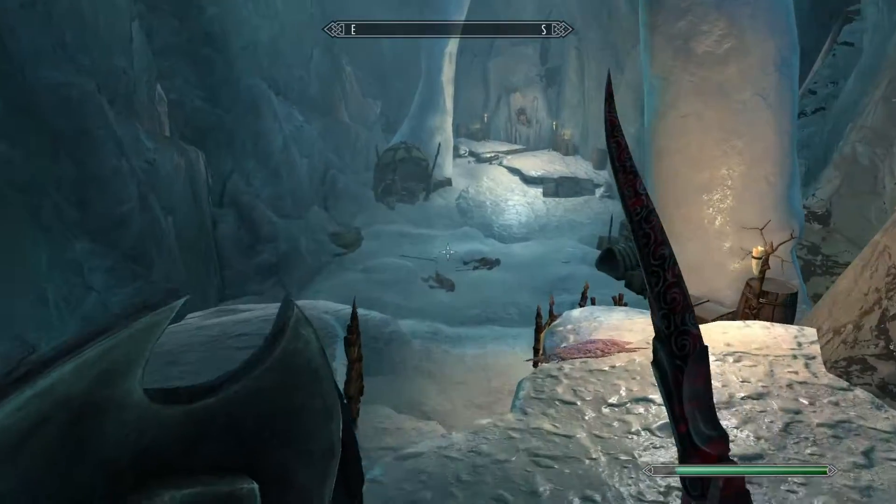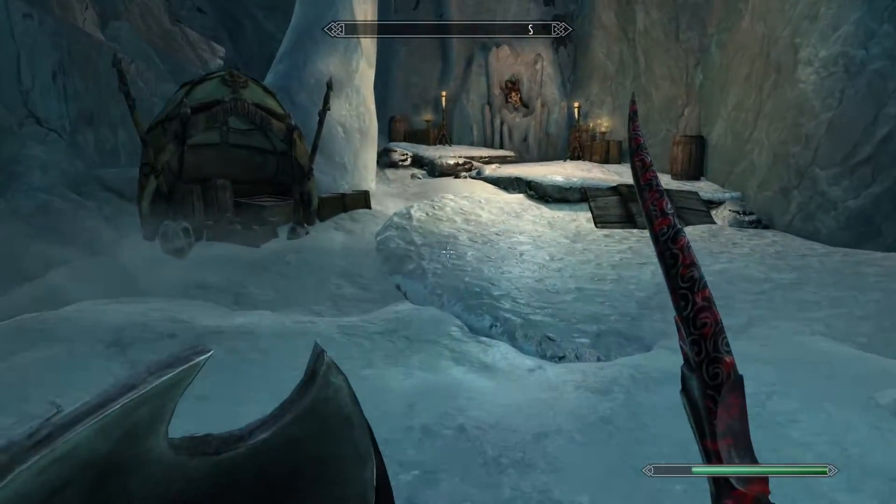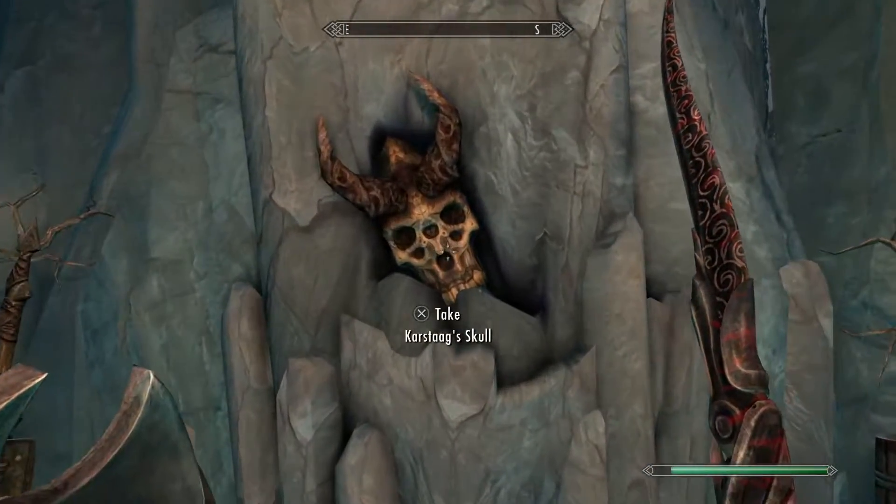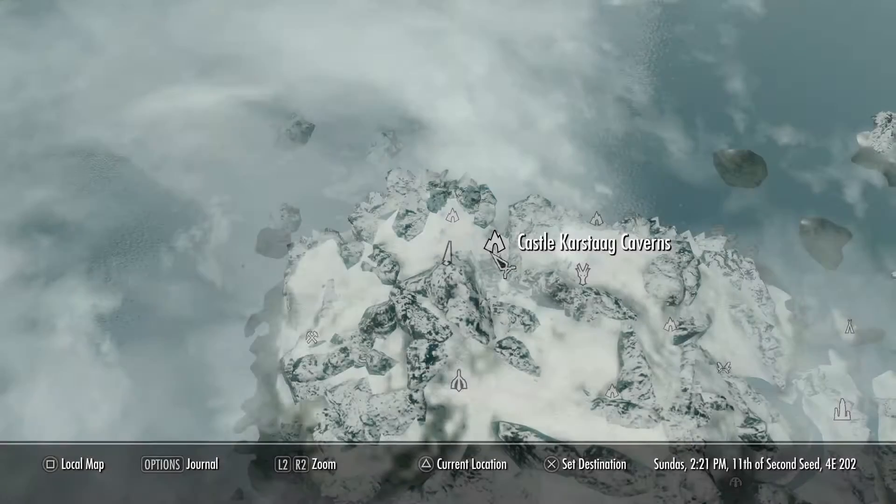The chest is right at the back of the cave. We're going to come down here — there's going to be three Reichling warriors that you're going to have to take out. The skull is located in this ice block over here, so take that. Once we've got that, we're going to come to Castle Karstaag Ruins.